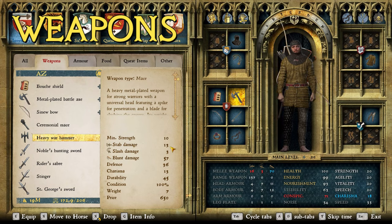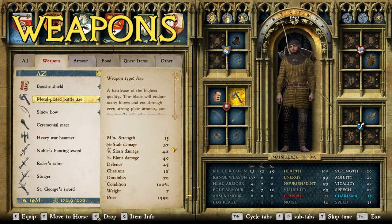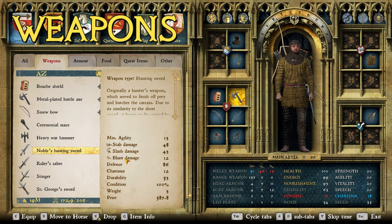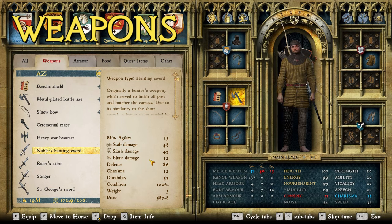The heavy war hammer has really nice stab damage, similar to the metal plated battle axe — 27 stab, 3 slash, 57 blunt, 36 defense, and 45 durability. It's made of wood but it's honestly a solid weapon. The best hunting sword is the noble's hunting sword; the master huntsman sword is a close second and only beats it in durability, but the noble's hunting sword has better charisma, defense, and blunt, slash, and stab damage.